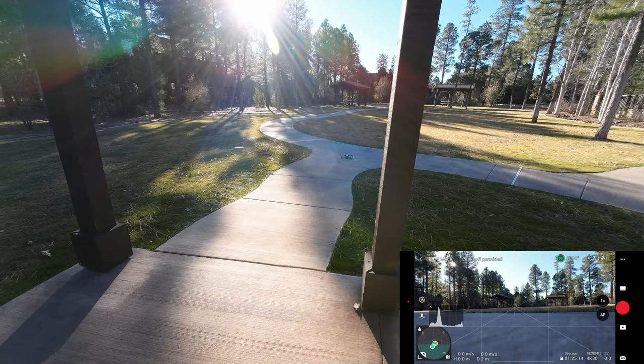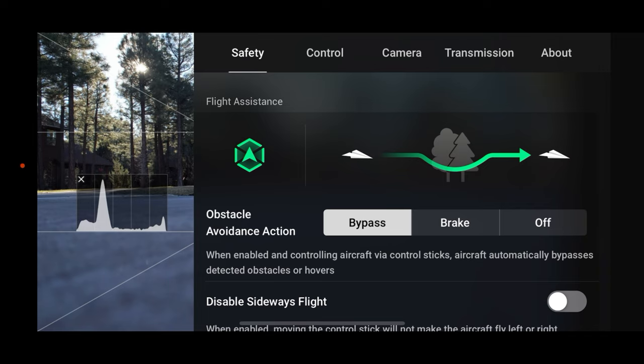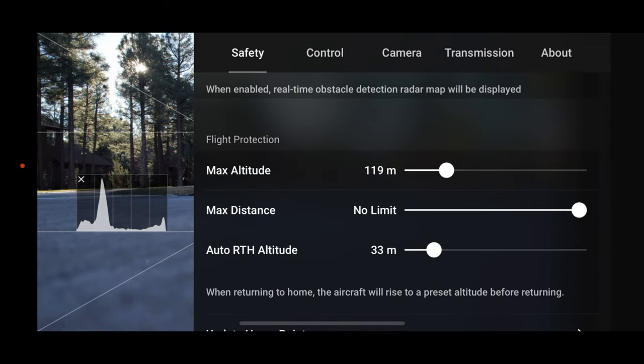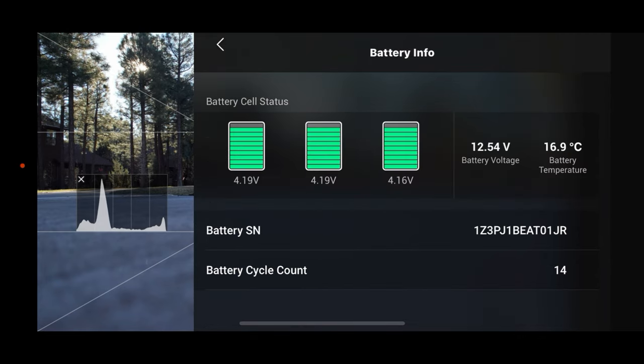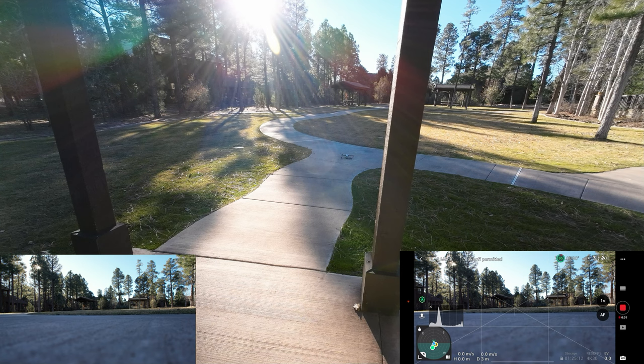We're kind of looking into the sun here, but you should be able to see the little drone take off. We're going to shoot in 4K 30 frames per second so we can do a little zooming if we want. Let's go through the safety menu — we want it on bypass. The drone has already found its home point. I'm going to crank the return-to-home height up to 40 meters. Battery is looking good, so let's go ahead and start recording and do an automated takeoff.